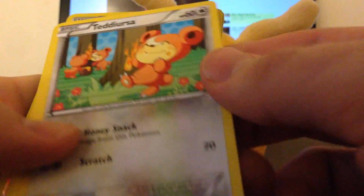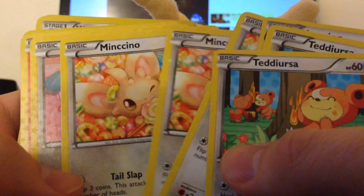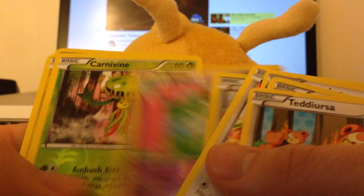Some Radiant Collection. We have Teddiursa, Ursaring, Minccino, Audino, Torchic. And then we have some Reverse Holos: Minccino, Curlia, Carnivine, Zapdos, and Woobat.